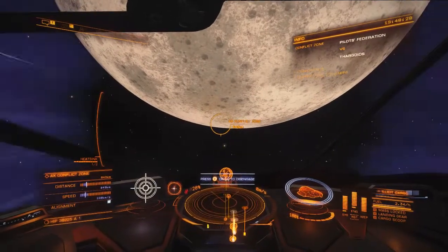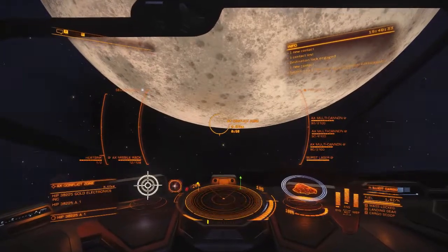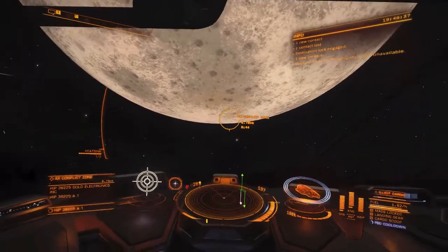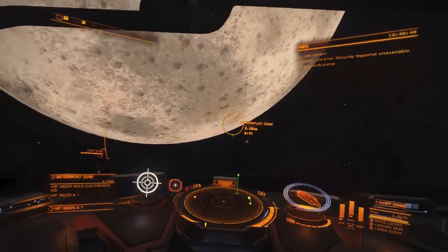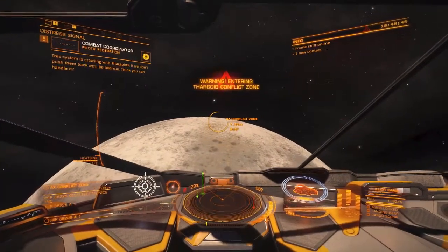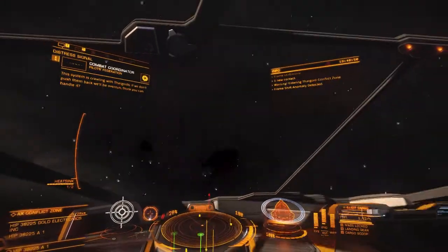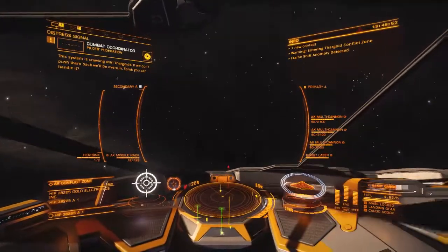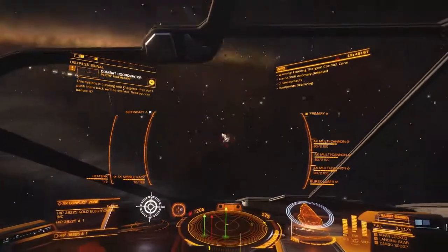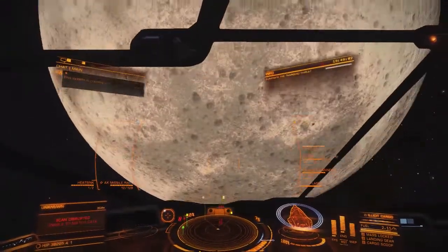I thought it'd be fun - I never really did a Thargoid build per se, so I ordered in a bunch of ships. I tried the Clipper, tried the Viper, tried the Courier, a lot of different ships.